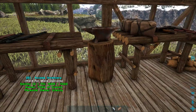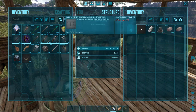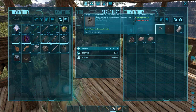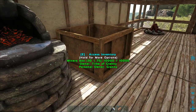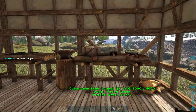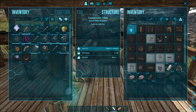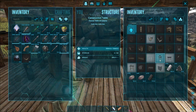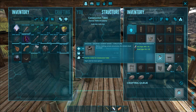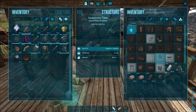You've got to make the cement mixer before you can make the cement. Cement mixer is in the construction table under structures, steel. So I'm just going to need some steel ingots. In my handy dandy miners box which I covered last time, we have some steel, so let's just do that and it's there.